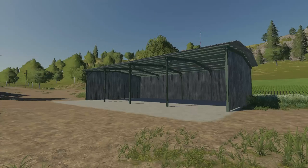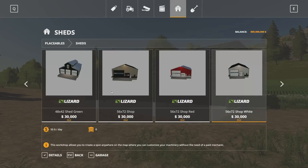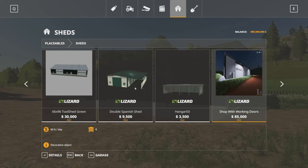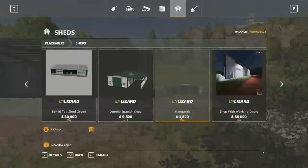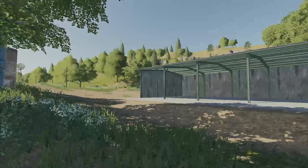Your next new mod for all platforms: we have Hangar 03. This is a metal shed ready for seasons. Price of $5,500 and a daily maintenance of $5. To find this, go into placeables, sheds. Don't scroll too fast because you'll miss it. Place it and there you go. Let's move on to your next new mod for all platforms.